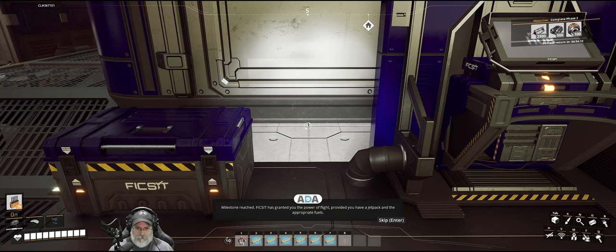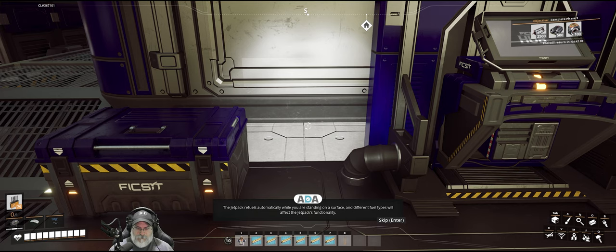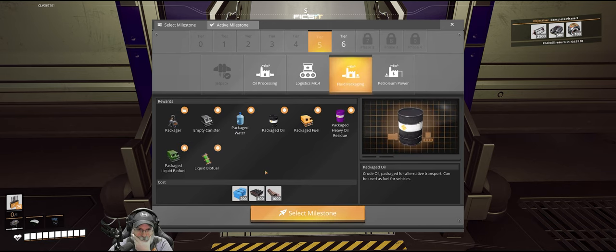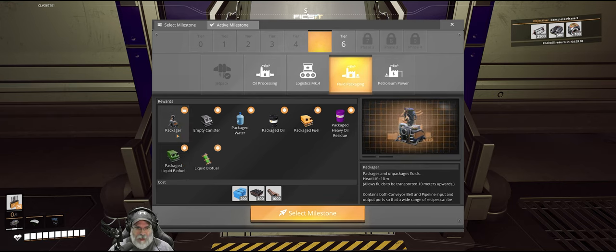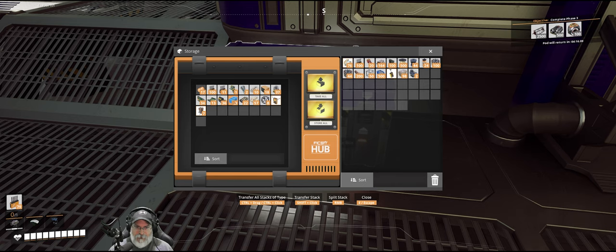Milestone reached! Fix-It has granted you the power of flight, provided you have a jetpack and the appropriate fuels. The jetpack refuels automatically while you are standing on a surface, and different fuel types will affect the jetpack's functionality. With this increased versatility you will no doubt achieve efficiency levels previously unheard of. We need the packager to make the liquid biofuel, and we would need 200 plastic to do the milestone — we have 29 from Doug.